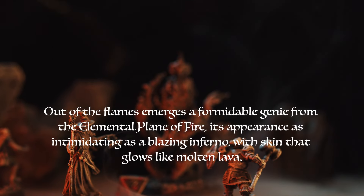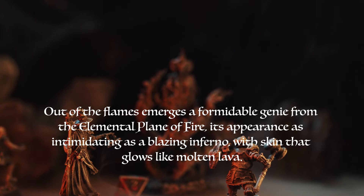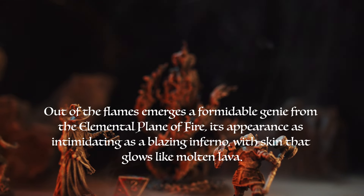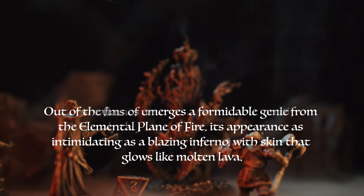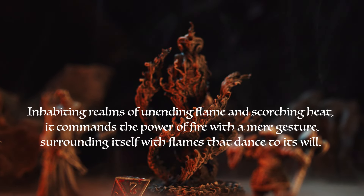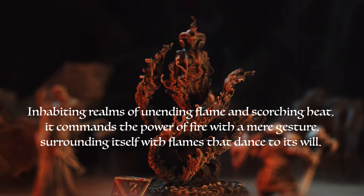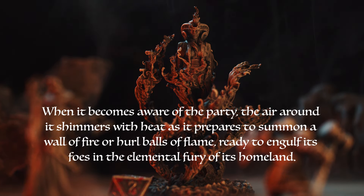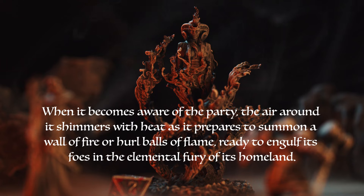Out of the flames emerges a formidable genie from the Elemental Plane of Fire, its appearance as intimidating as a blazing inferno, with skin that glows like molten lava. Inhabiting realms of unending flame and scorching heat, it commands the power of fire with a mere gesture, surrounding itself with flames that dance to its will. When it becomes aware of the party, the air shimmers with heat as it prepares to summon a wall of fire or hurl balls of flame, ready to engulf its foes in the elemental fury of its homeland.